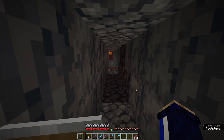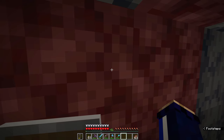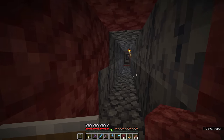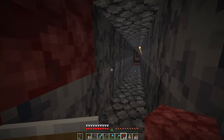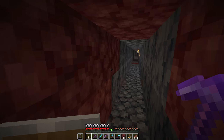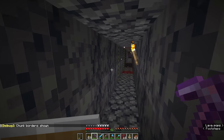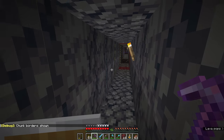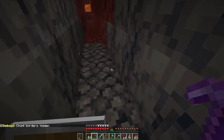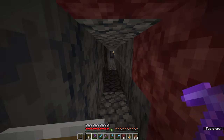One vein of ancient debris can be basically anywhere inside a chunk — from the floor to the ceiling of the nether. But the game will attempt to generate two more veins below y32, below the level of the lava lakes. That affords us the opportunity to go mining down here and reliably find ancient debris. Conventional wisdom dictates that if we dig along a chunk border, we might find ancient debris generated on either side, since we're effectively looking at two different chunks — two separate areas where it can spawn.